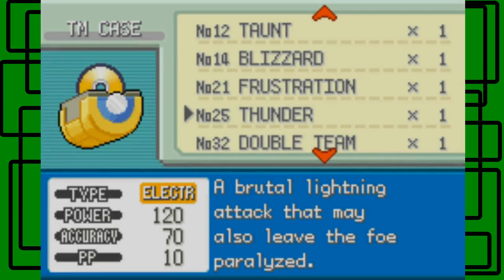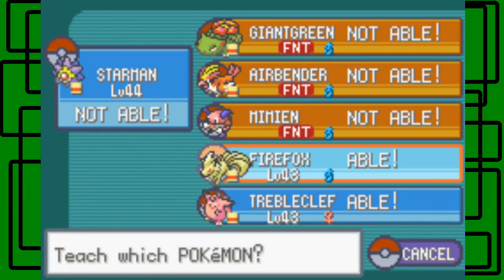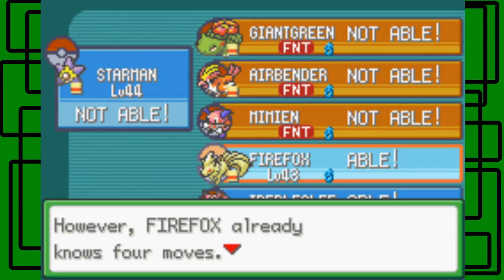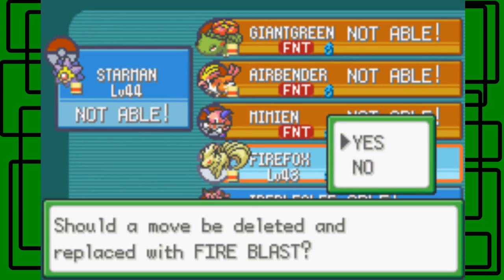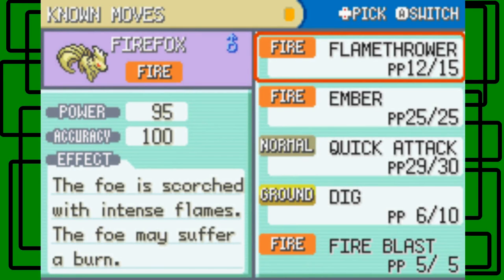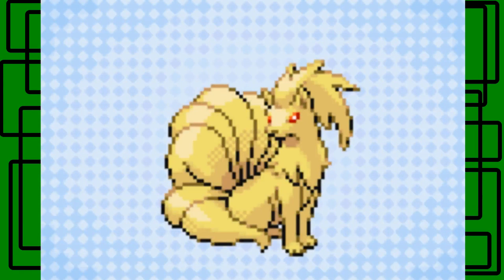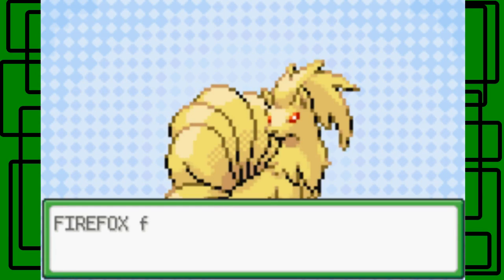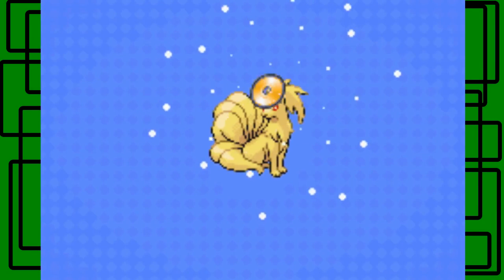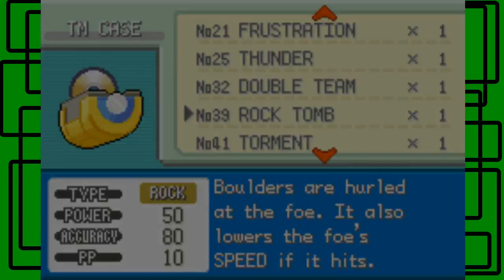Let's open our TMs. Let's teach Fire Blast to Ninetales — or Firefox. Let's learn Fire Blast. We should get rid of Ember to make room. One, two, poof. Firefox learned Fire Blast. Nice.